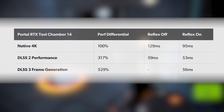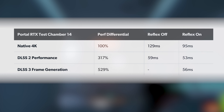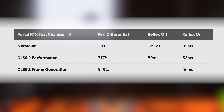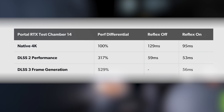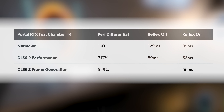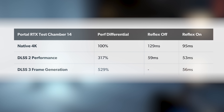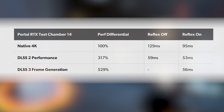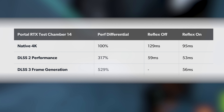Importantly, lower latency from Reflex is also enabled for native resolution rendering and DLSS 2. Testing Portal RTX first — the fully path-traced rendition of the Valve classic — we look at latency differentials with Reflex on and off, with both native and DLSS 2 rendering, then DLSS 3 with Reflex locked on. Note this is all pre-release preview code. With native rendering, Reflex on reduces latency from 129 milliseconds to 95, a 34 millisecond saving. The Reflex latency reduction is less pronounced with DLSS 2, with just a 6 millisecond reduction, as the 4090 is running very fast on this title.